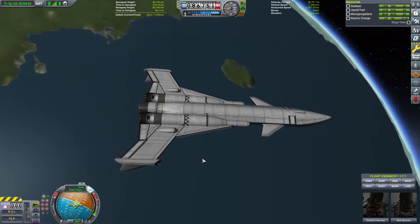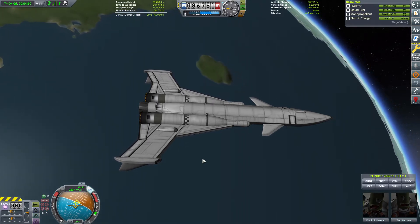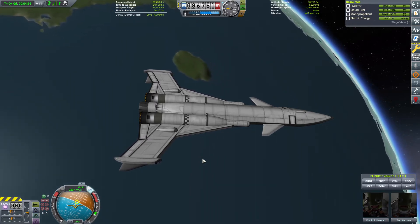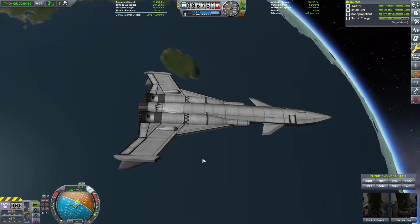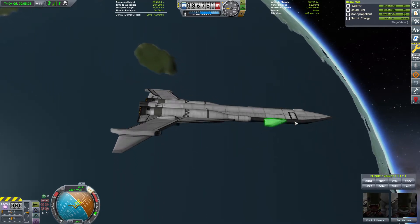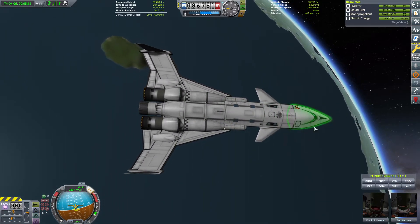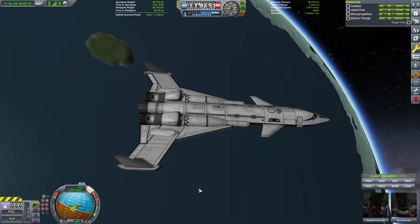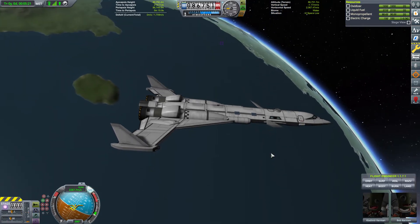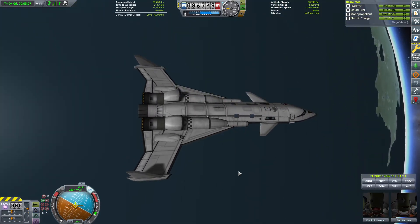I only want the RCS thrusters on for specific functions. If you think in terms of six degrees of freedom, you've got roll, pitch, and yaw which control attitude, and then translation controls: left, right, up, down, forward, and reverse thrust. I only want RCS to work for translation, because this craft — even without dedicated control wheels — has reaction wheels built into the cockpit. For a small craft like this, I don't need RCS firing to maintain attitude.